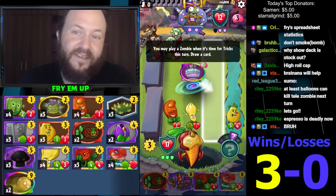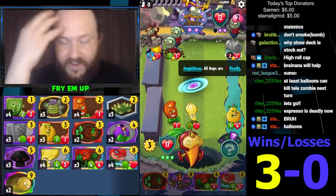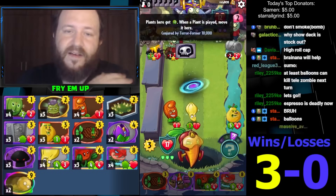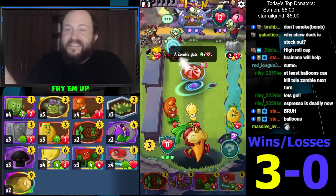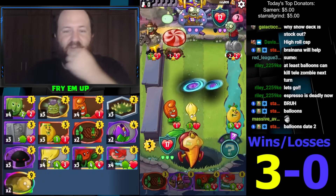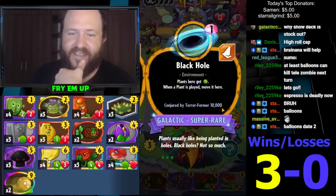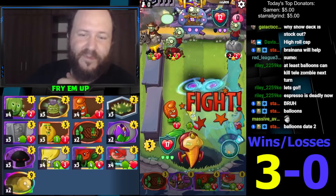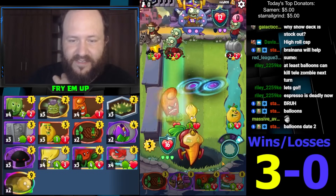Oh I forgot he got a treat. So making the cowboy — yeah, he's not able to buff cowboy with said treat. He has Huge Giganticus — he's played two Terraformers so far! Conjure from Terraformer — Terraformer conjures two copies of the card apparently. I don't know what game this is! Wow, everything's deadly too, jeez.